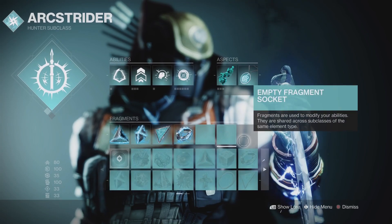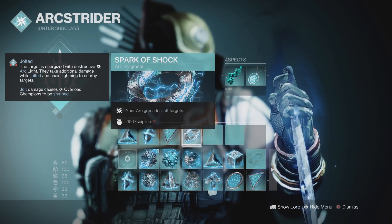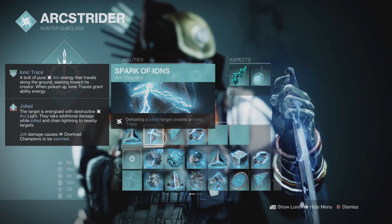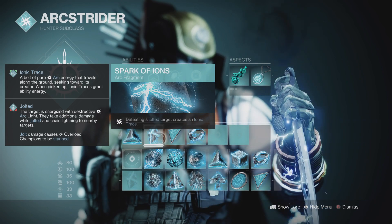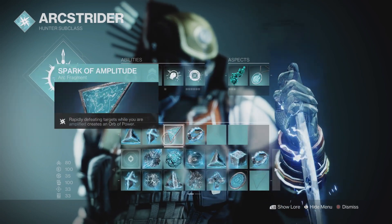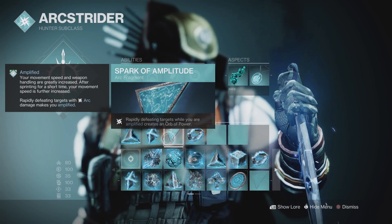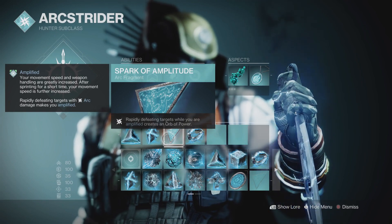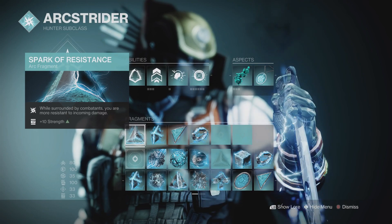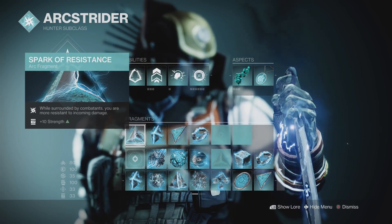The Lethal Current melee isn't the only way to jolt enemies — we're also using Spark of Shock so our skip grenades jolt enemies, which is totally worth the -10 discipline stat loss. This synergizes with Spark of Ions, where defeating a jolted target creates an Ionic Trace, which feeds ability energy into Gambler's Dodge to keep our melee refresh ready. Spark of Amplitude means rapidly defeating targets while Amplified creates orbs of power — and we're essentially always Amplified. Lastly, Spark of Resistance provides extra damage resistance for endgame content where we're always surrounded by tough enemies.